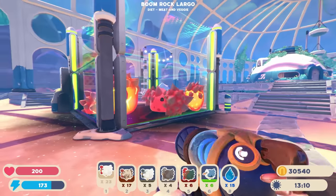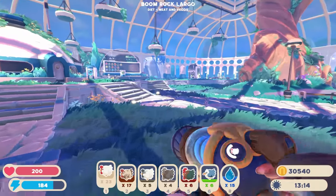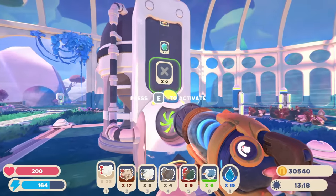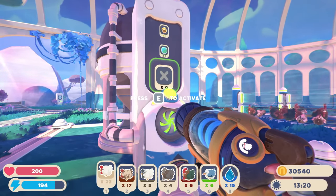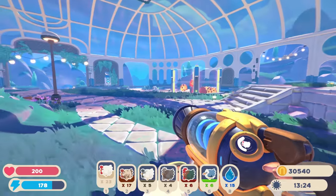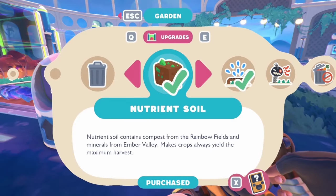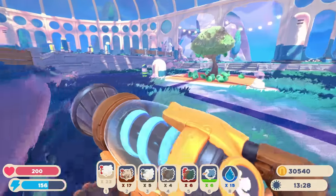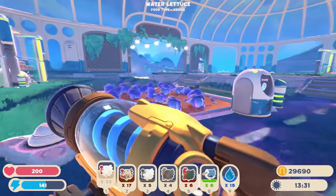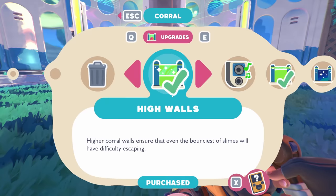We've got rock slimes — we need heartbeats for those. I'm going to have to go out and find a heartbeat. Of course I don't have any, so let's go grab one and get that in there. Then we'll take care of those. Is this garden fully upgraded? No, this garden is not fully upgraded — let's get that garden fully upgraded as well.